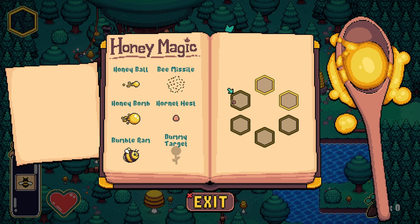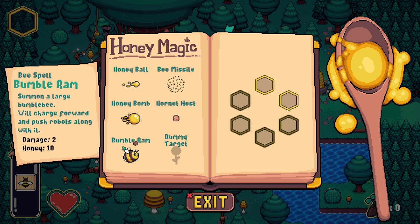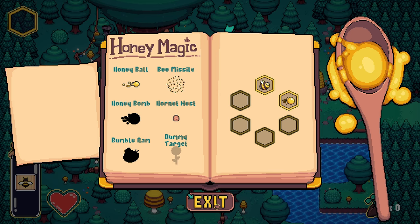So a whole set of options here. To start off with, I have two slots available. Everything costs honey, so this might be a little bit of a risky decision, but I'm gonna go with bumble ram because it's pretty entertaining, and honey bomb. 10 and 15 honey cost. Let's try it out.